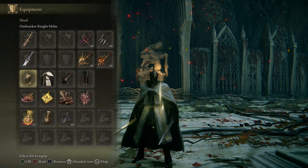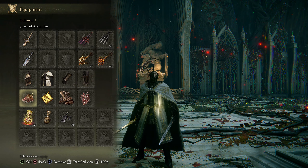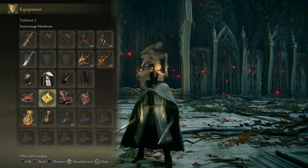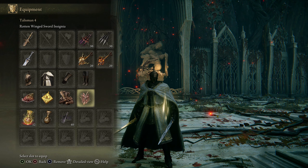We're using the Complete Oath Keeper set: Helm, Armor, Gauntlet, and Greaves. For Talismans, we're using Shard of Alexander, Star Scourge Heirloom, Two-Handed Talisman, and Rotten Winged Insignia.